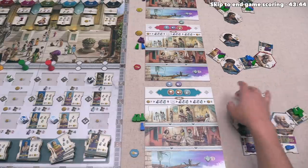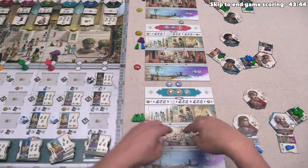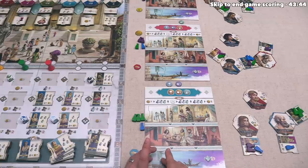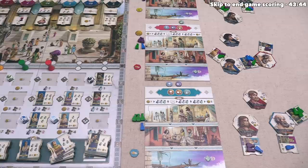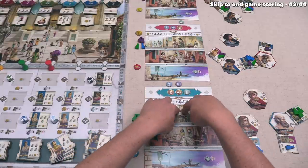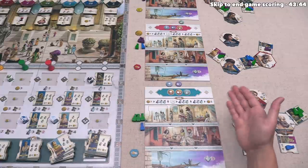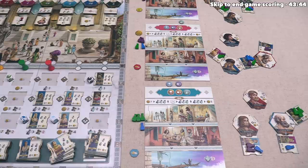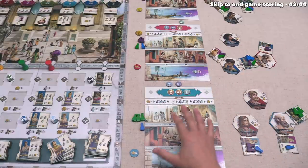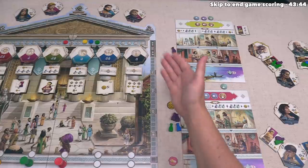Once we've all finished simultaneously treating our patients, we can move into the fifth phase of the round where we are going to score. The first thing that we do is if any players have patients in their emergency room, all of those patients will move down into the Hades area of their board — those patients will have passed away and each patient down there is going to be worth negative three points once the game is over. No one has any patients in their emergency room, and next, any patients in the waiting rooms will move down into the emergency room. There is no difference between patients in either of these rooms when it comes to treating them, but of course a patient in an emergency room is one step away from dying. Fortunately, we were able to treat all of the patients in our waiting rooms so we don't have to slide any down.